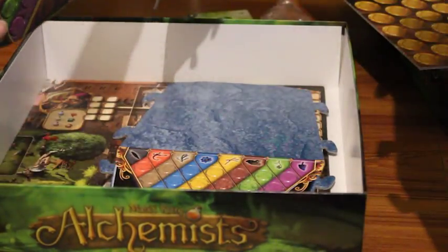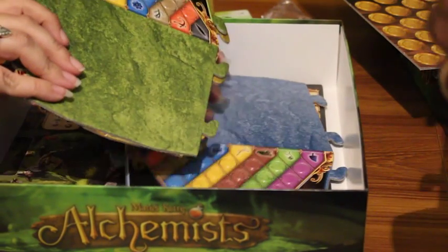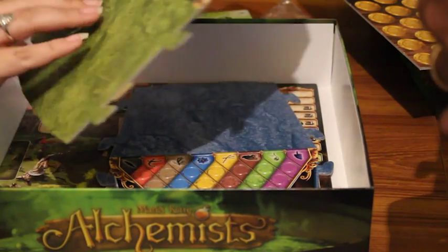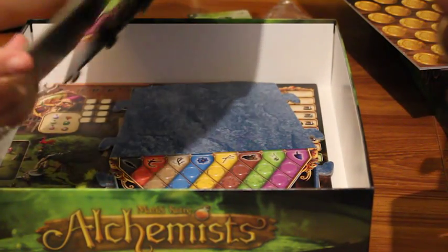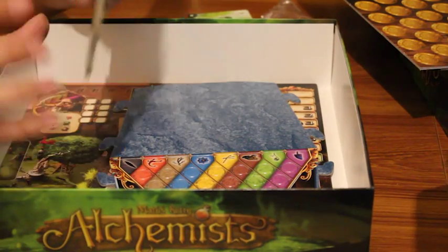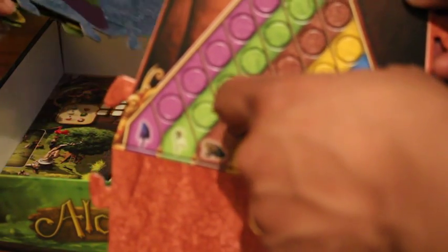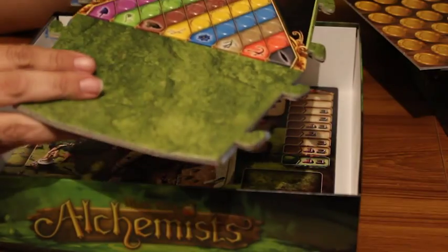This is what you use when you figure out your deductions and ingredients - you put the various chits in the columns. So if you know that toad and blue mushroom make a positive, you put the chit in there. There are lots of different colours.